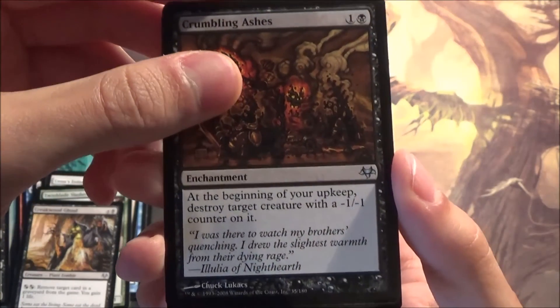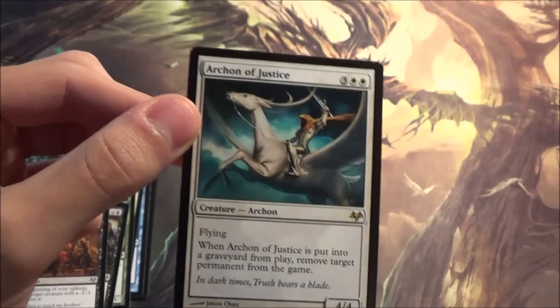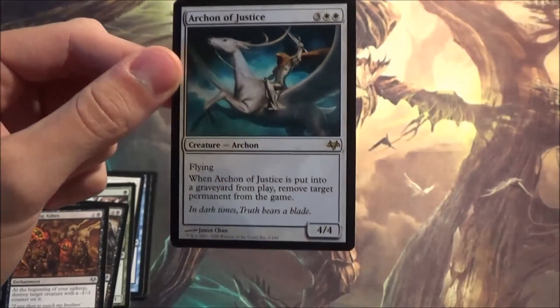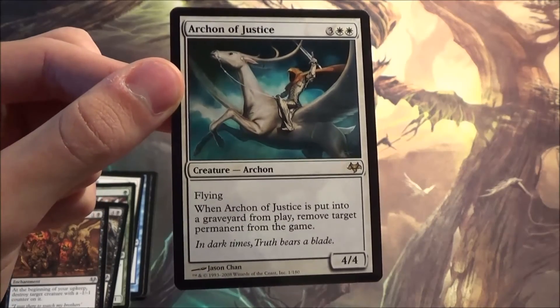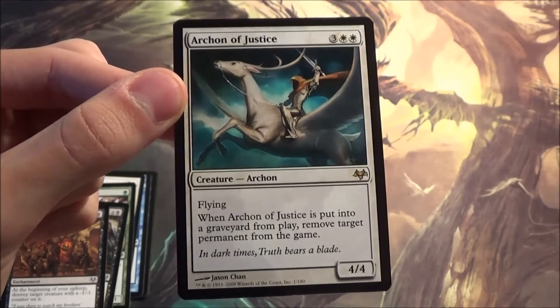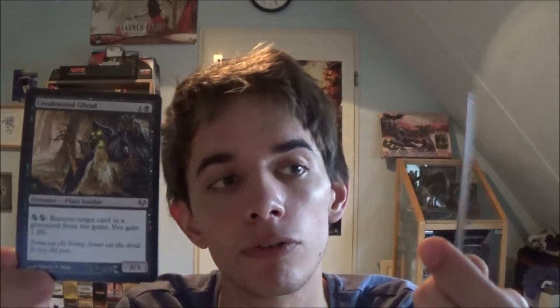Here we have the rare — Archon of Justice! It was the same card that was on the booster pack. This card exiles permanents from the game — now it's called exile — five mana, four four, flying. I like this card. That was a really nice booster. Not too many high-value cards but I did find two cards I want in my cube. This card supports black perfectly and Creakwood Ghoul is just plain awesome — I want that in the cube. The cube grows stronger!